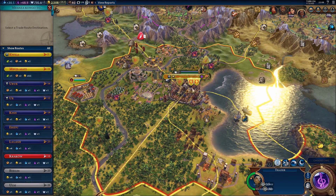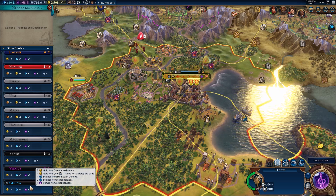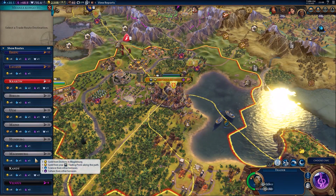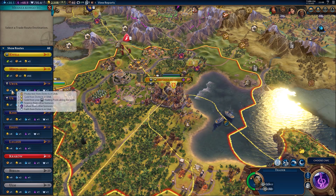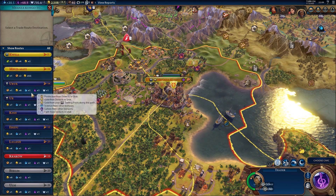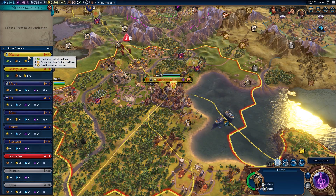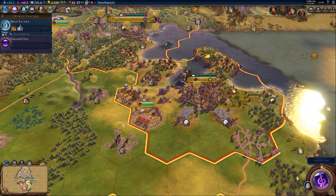What do we want to do with our trader from Mbanzakongo? We've got a couple of them. Geneva gives me plus three science - that is probably worth doing because my science is rubbish, so one of them can go to Geneva. The other trade route - Uruk gives me quite a lot of extra stuff. I'm not so bothered about plus four production though. Once my workshop's finished, I'll have plus four production to help me build wonders and things. That's a good plan.